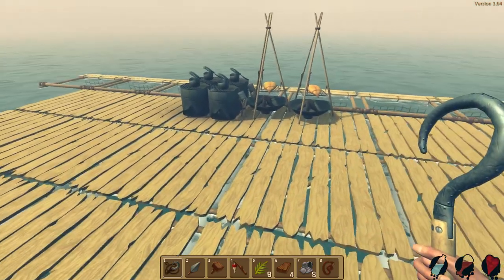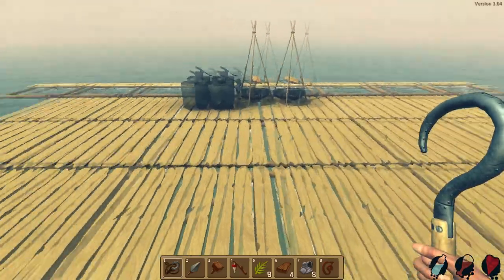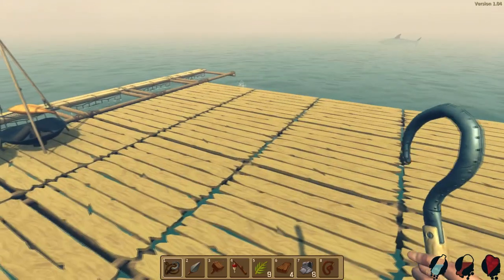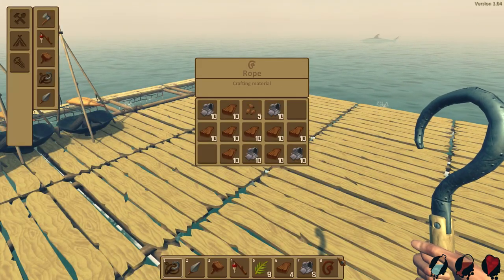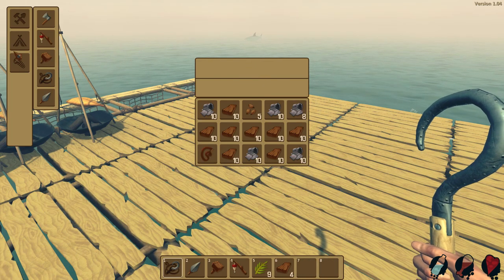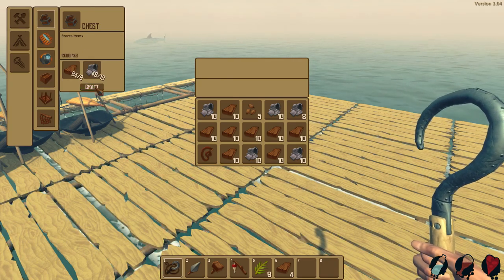You're going to notice something that looks very sad — our raft is very plain compared to the way it used to be. But that's fine because there was an update, and in the update something amazing happened, something stupendous. It was better than average. We have a new item that can be made, which is this chest.